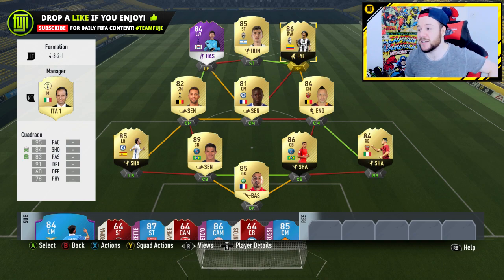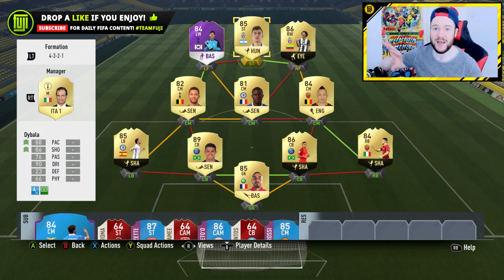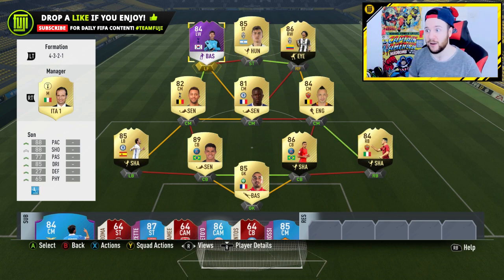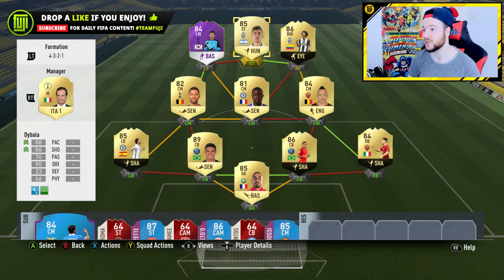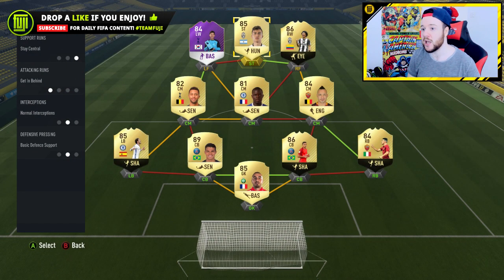Right wing: 86-rated Cuadrado. I'm a fan — he's lovely on the ball, his finesse shots around the edge of the box are great, he drifts into positions really well, is quite strong, and his pace is blistering, so you don't need a chem style to boost pace. I focused on shooting and passing. Dybala in the striker position drops back to a CAM and goes forward — he's just perfect in this formation, acting as the playmaker. Son has been upgraded to four-star skills, shooting across goal with that five-star weak foot.